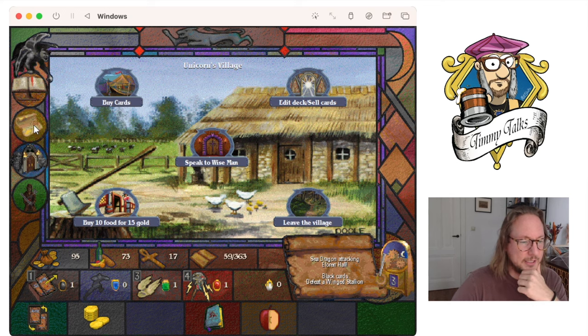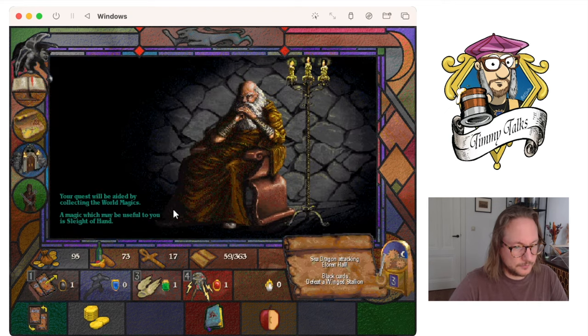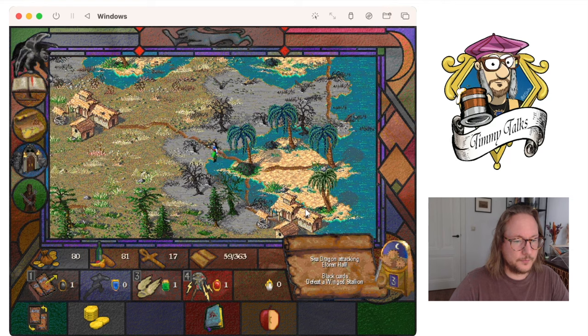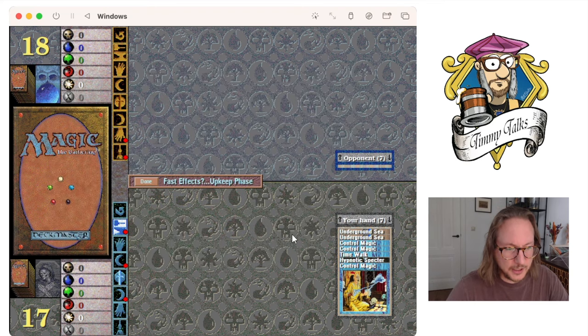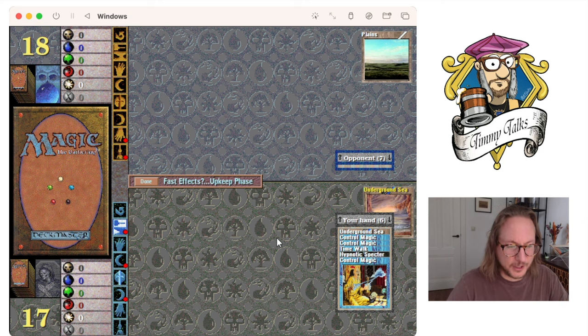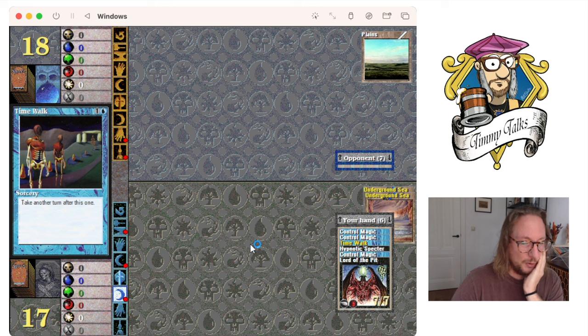Trying to find the Winged Stallion again. Sea Dragon attacking the Aluren Hole — where's that? Somewhere far away, I'm quite sure. Speak to the Wise Man — Sleight of Hand. Buy cards — nothing I need. Hey, Winged Stallion — come here, I'm going to duel you again. Underground Sea, Underground Sea — at least now I've got the right mana base. I just have to hope he doesn't find Karma again. Karma is such a good card. I guess I just have to pass and hope I draw into a land. Is this Winged Stallion my arch nemesis? The one opponent I cannot defeat?